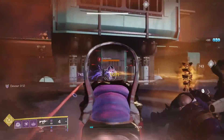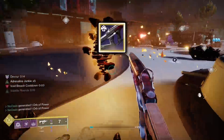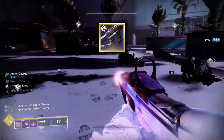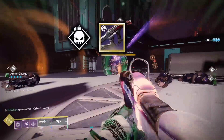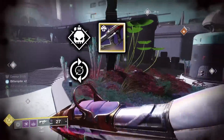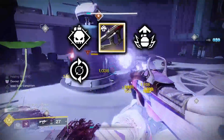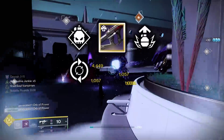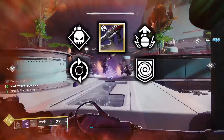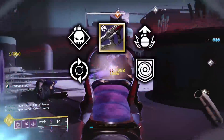Onto energy weapons — any weapon that can roll Demolitionist will work, but any Void weapon will also work very well. My first recommendation is the Unforgiven Sub-Machine Gun from the Duality Dungeon. For perks, Demolitionist is the best in its third column for this build specifically. In its fourth column, Adrenaline Junkie will pair especially well with Demolitionist. As a secondary option, Repulsor Brace would also be a great choice, as you'll be constantly granted Overshields when killing Void-debuffed enemies, increasing your survivability. The Unforgiven I use in the background gameplay has Demolitionist and Adrenaline Junkie on it.